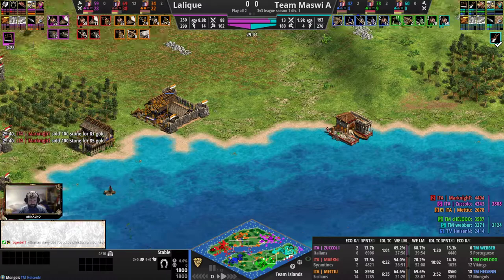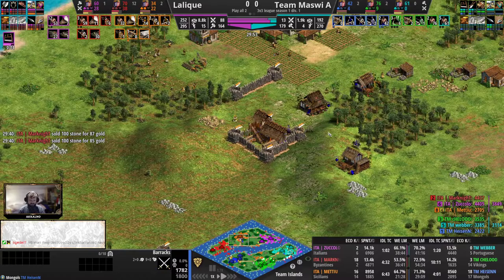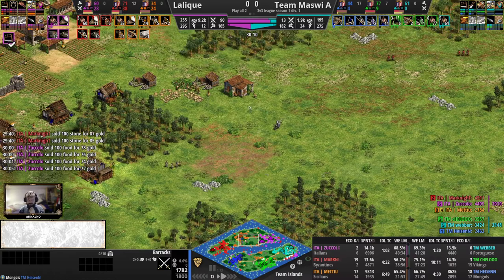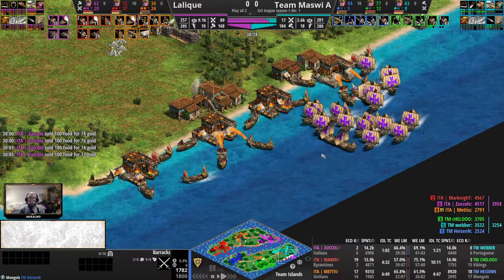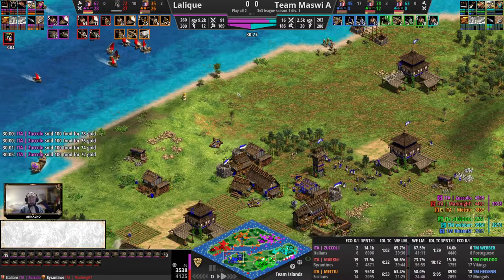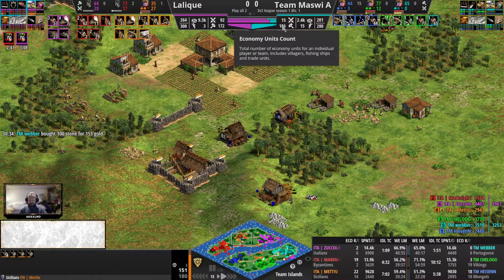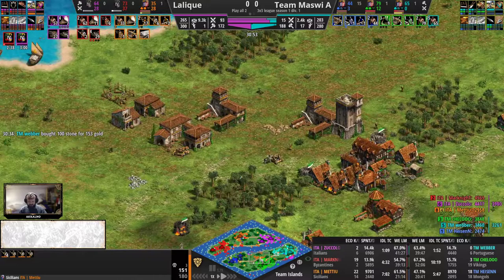A little bit of landing efforts from the Mongols again here. Barracks and stables still not walled completely in. But even being behind in economy due to maybe higher idle times at times for Lalique, they are establishing solid naval control here. Which means that once they own the naval area, the other team members of Lalique could try to contest their land as well — and that might just be the end of Team Mazvi. Team Mazvi is still keeping that eco going, but look at the military situation: 93 to 15. It's ridiculous.